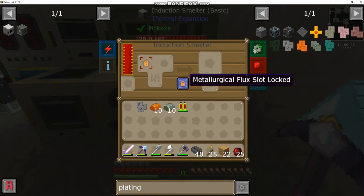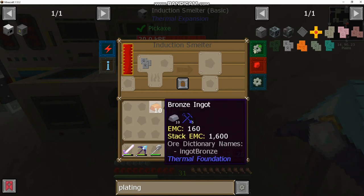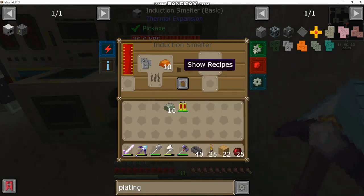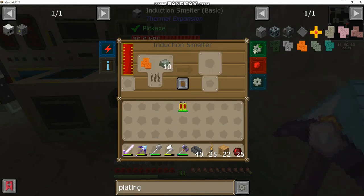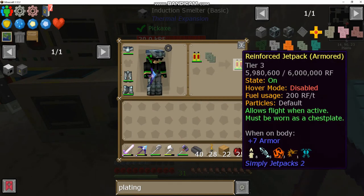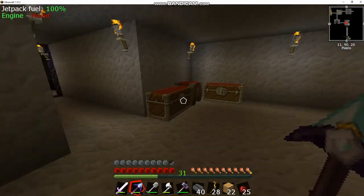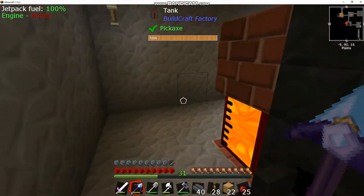Once you have the induction smelter, set it to metallurgical flux unlocked, put in your iron plating and your bronze — it will slowly tick over since we haven't upgraded the machine. Once done you'll have a bronze armor plating. Repeat that step with invar instead of bronze and you'll get your invar plating. Once that's crafted, just combine it with your jetpack in a crafting grid and you'll have an armored jetpack. The reinforced armored jetpack almost fills up our armor bar and we can still fly.